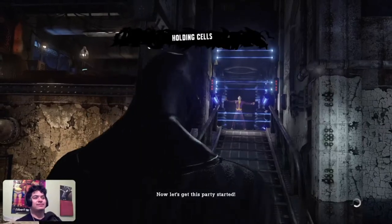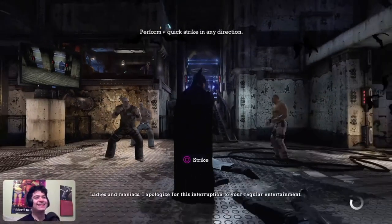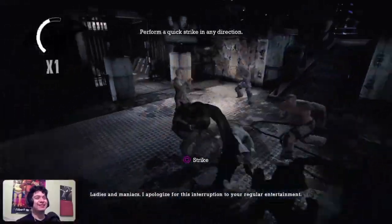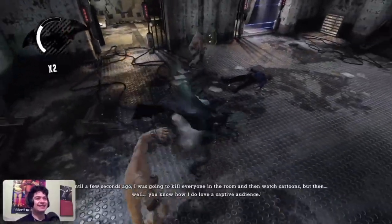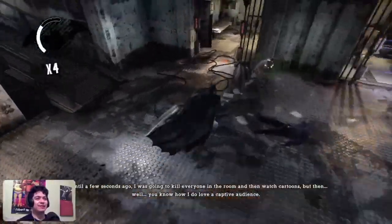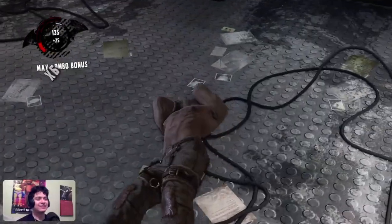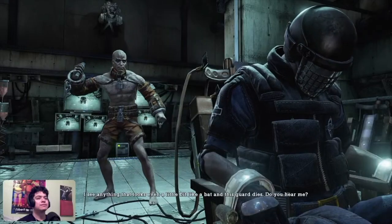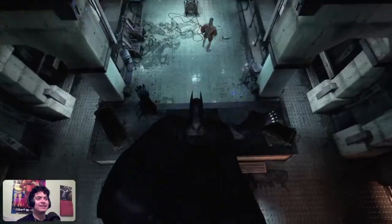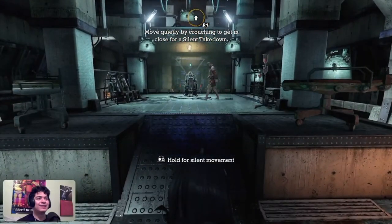We finally take action by fighting a couple of random inmates and learning the controls of the game. I was pretty rusty to start - I almost got killed when I first started playing - but luckily nothing can stop us because we're Batman. Once that was done, we quickly realized how fast Joker had taken over the island.